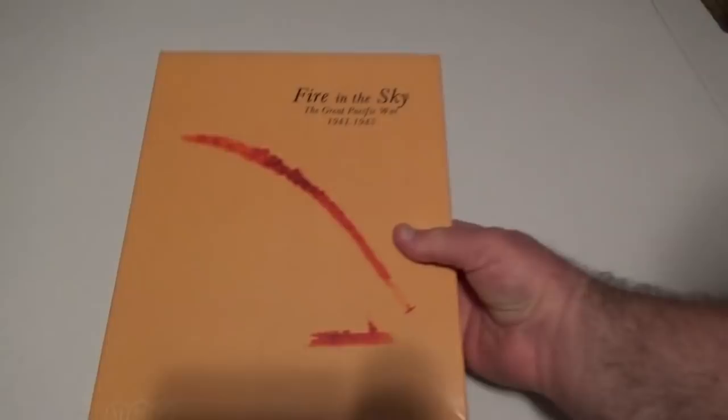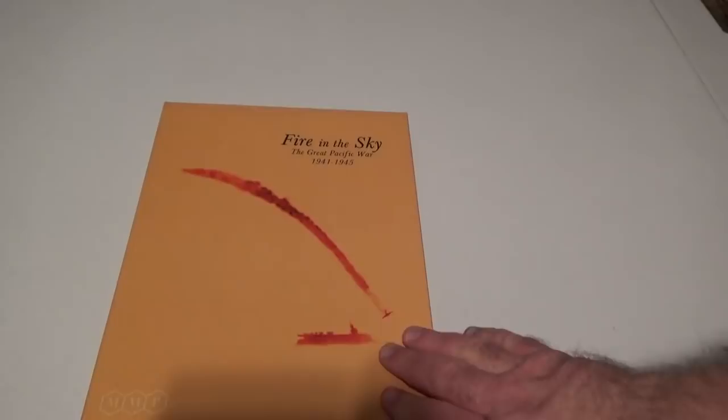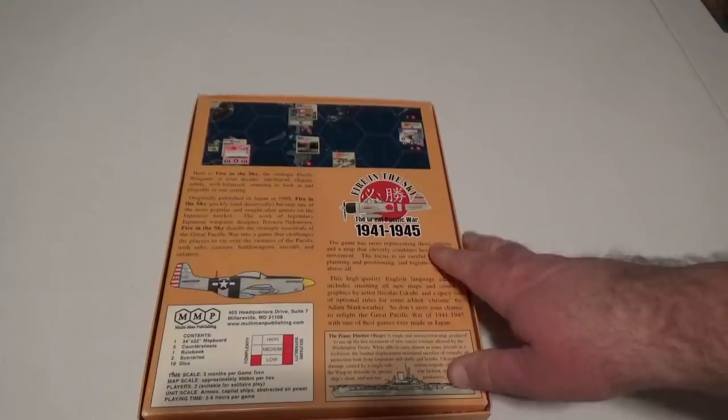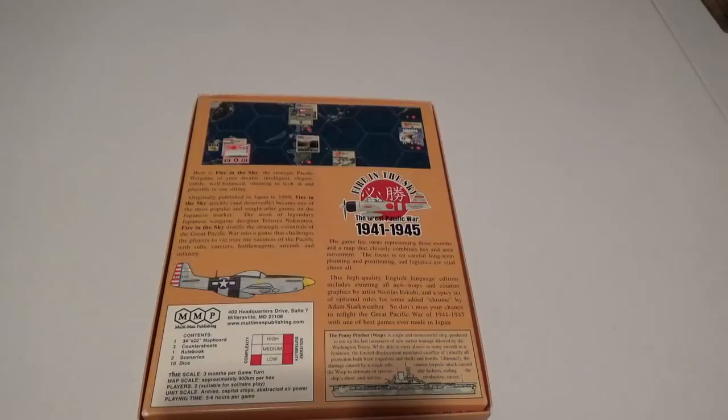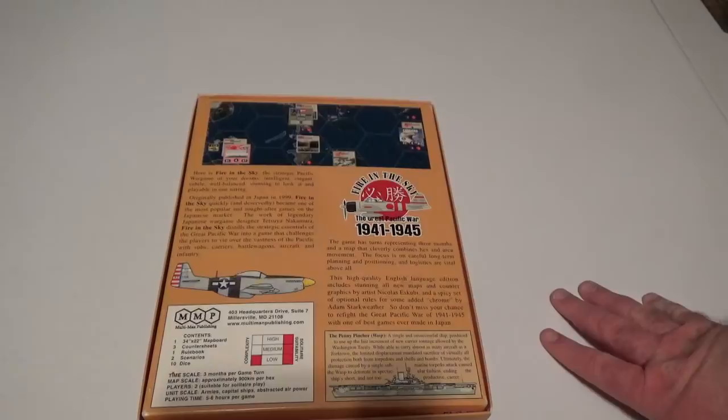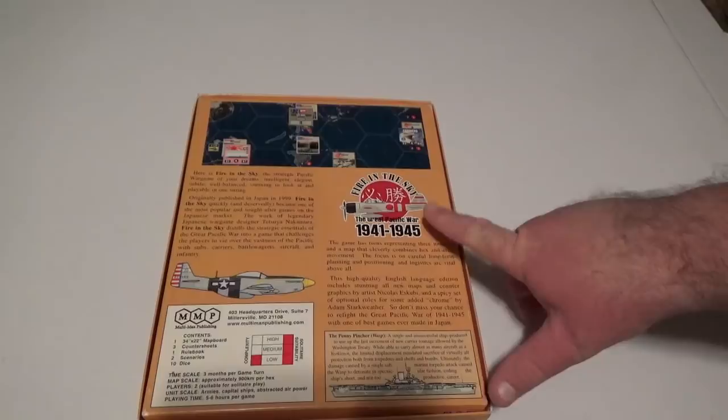Number two is the oldest game on this list chronologically: Fire in the Sky, which came out back in 2005 from Multiman Publishing. This game takes a lot to wrap your head around — it is not an easy game. But there has been decent support. I made some videos to help folks on the fence about it. I got a lot of help from Whiff Wendell on BoardGameGeek who answered many of my questions. This is now my go-to game for the Pacific Theater — I really enjoy it. It is fairly involved, though.